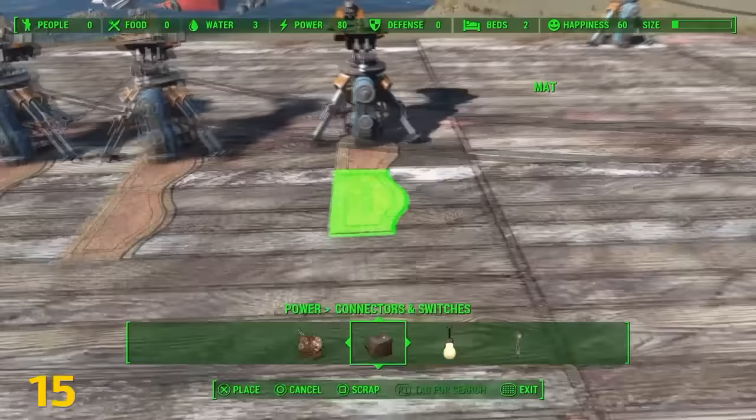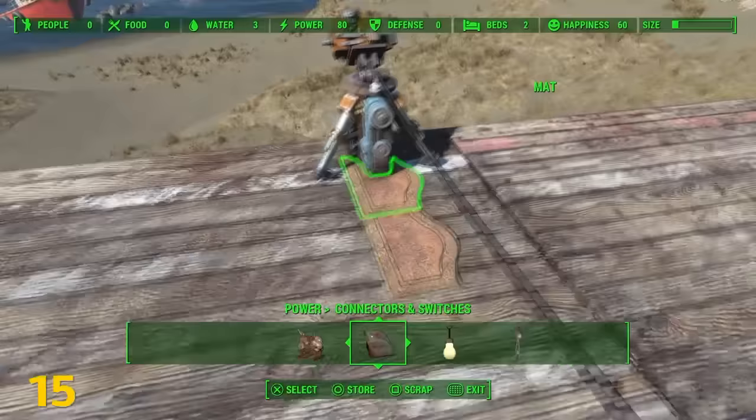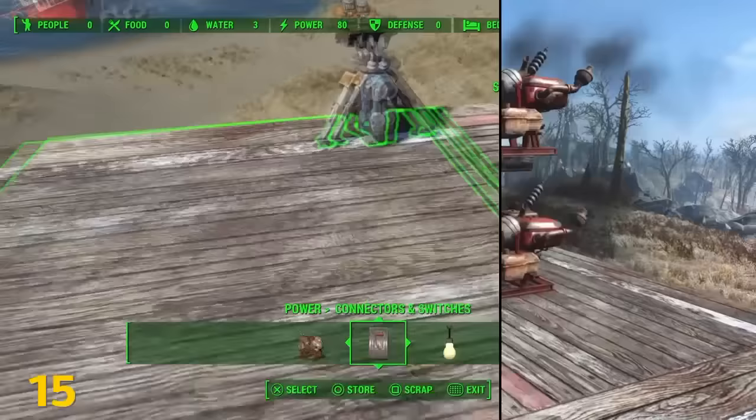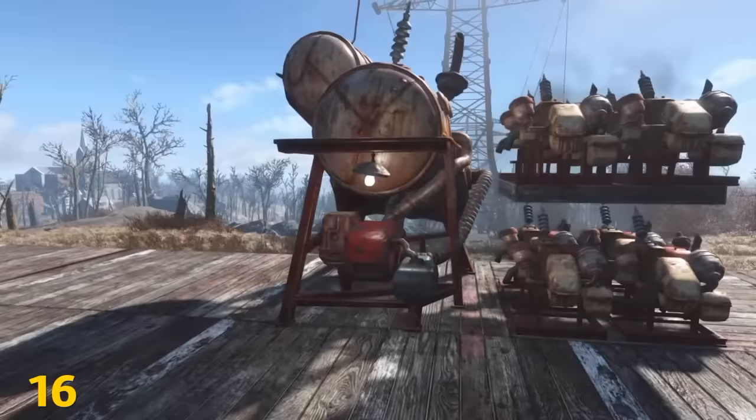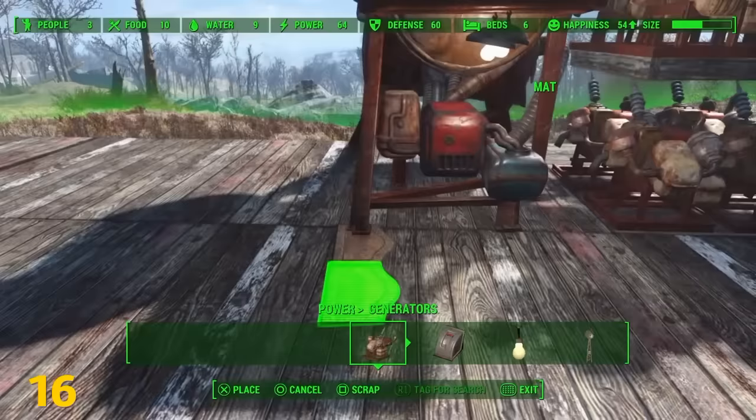Many objects like turrets can be stacked inside of one another using rugs and mats. If noise is no concern, small power generators will offer more power per space used than a large power generator. This is not really a big deal though, since you can stack generators inside of one another.